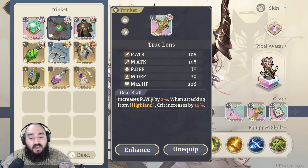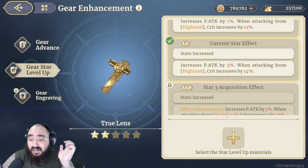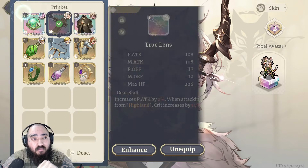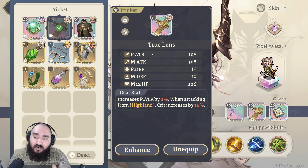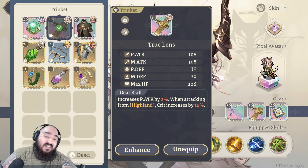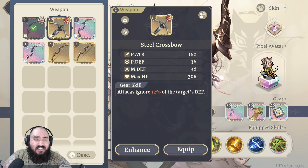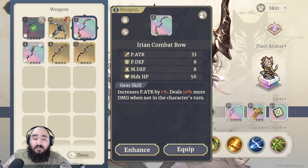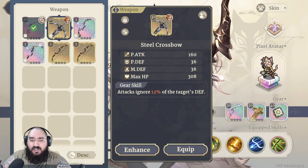For gear, this trinket increases physical attack by 2%, and when attacking from Highland, crit rate increases by 14% — at max level that's 20% crit rate you can almost always maintain thanks to her skills granting the Highland advantage. It's not the best trinket for her but it's solid at the start of the game. For her bow, go with either something that can proc Infection with a 50% chance on hit, or something that ignores the target's defense. Ignoring defense is really, really strong. The Irian combat bow is better for reaction-based characters rather than on her own turn, so I'd go either the infection bow or the ignore-defense bow.